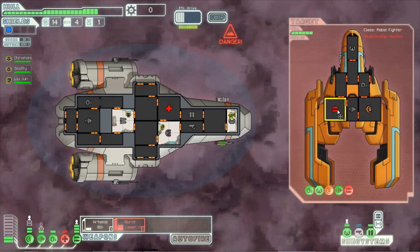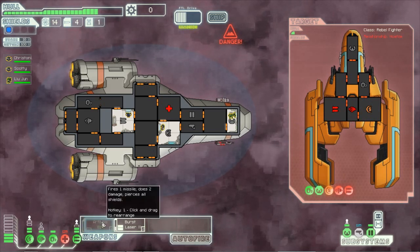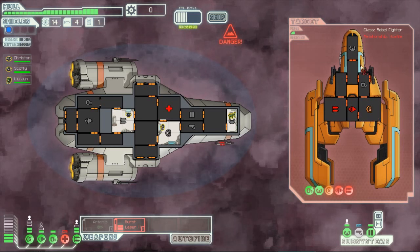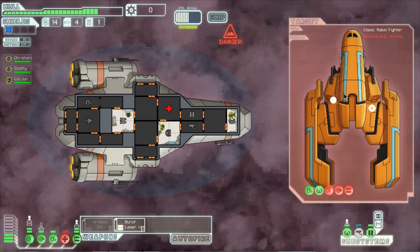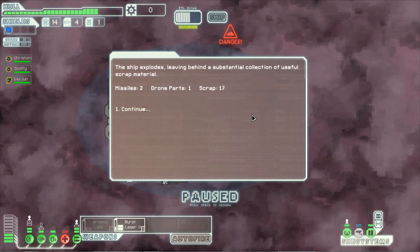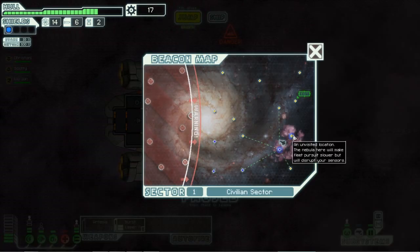Let's focus again, this time on engines, so there's no running for them. We're going to shut down the Artemis because we don't need it, and it doesn't really matter what we shoot because they're dead. Two missiles, one drone, 17 scrap, and it doesn't seem we found anything, which is kind of weird.